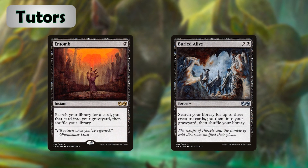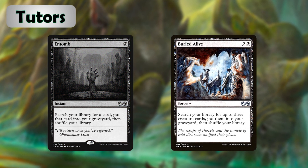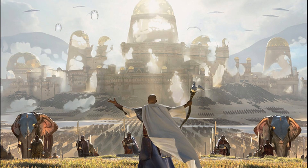This is a reanimator deck and we want creatures in our graveyard — Entomb and Buried Alive are going to do just that. Entomb allows us to search our library for any creature and put it into our graveyard for one black. Buried Alive does the same thing but for three mana it allows us to search for up to three creature cards and put them into our graveyard.